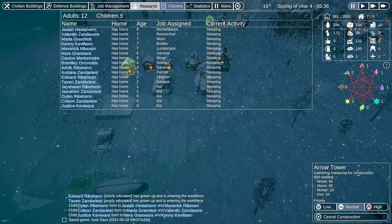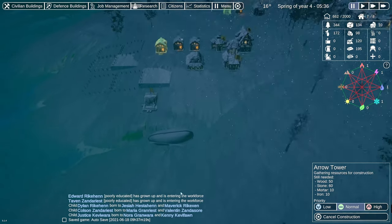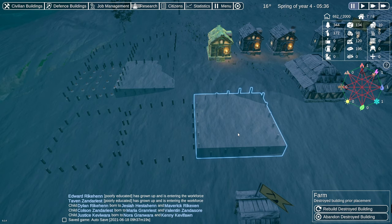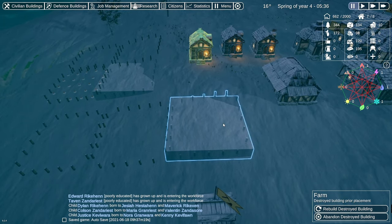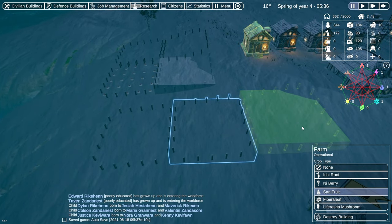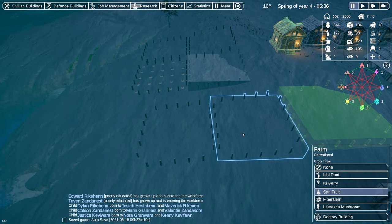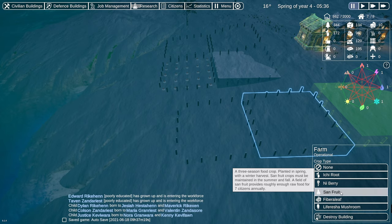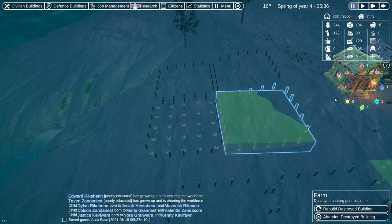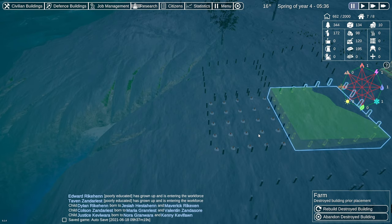Let's pause and take a look at our farms. One building says 'destroyed building prior placement — rebuild the destroyed building.' I didn't even notice this. When those first couple demons made it through, they may have destroyed this. It looked like it was still there but it hasn't been producing. This one's fine with the sand fruit. That's a spring crop — that one needs to be rebuilt. So there are two buildings that were effectively destroyed when those demons came through ages ago.